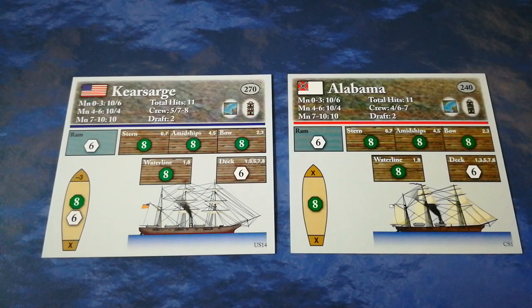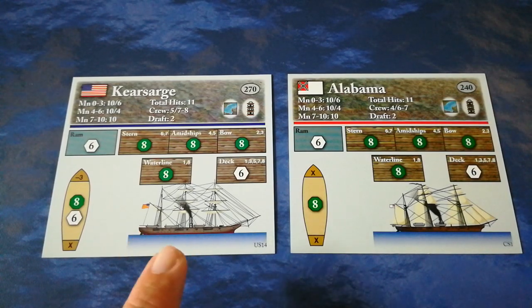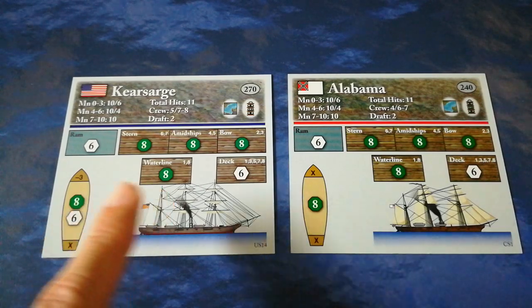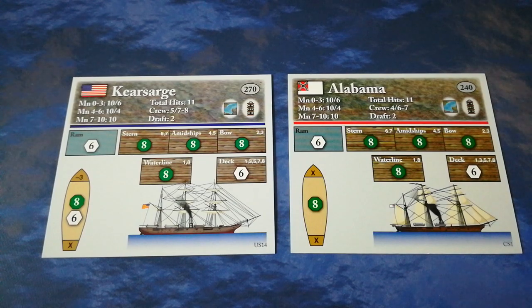Overall, I think these two combatants have been very well represented in Iron and Oak — as accurate as can be, both under the circumstances and in terms of the kind of action it's trying to portray. My only slight concern is there doesn't seem to be a mechanism for representing the Kearsarge's chain armor, so her total hits and armor protection reflect her basic unprotected stats. That's very easily modified in game terms — simply give her a bonus to her armor protection dice rolls, and that solves the problem quite neatly. But Jim Day's Iron and Oak has done a great job of representing these two ships.